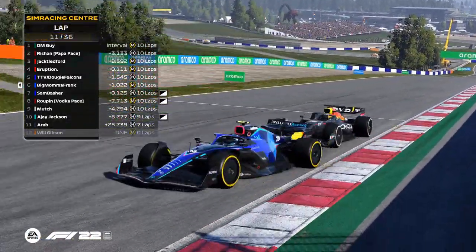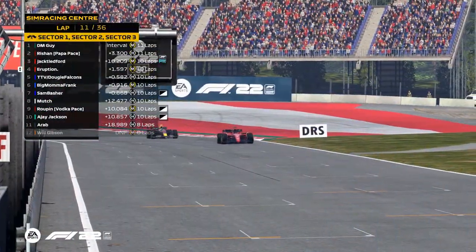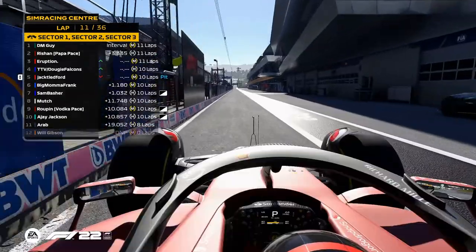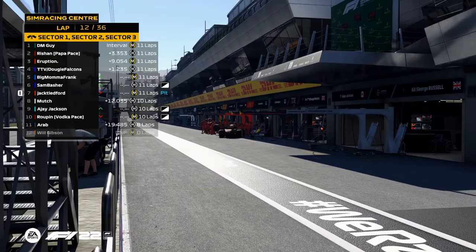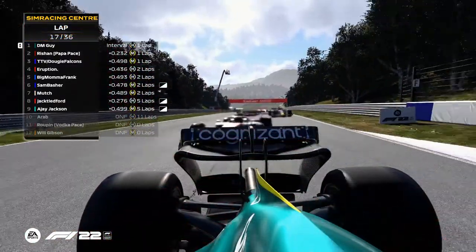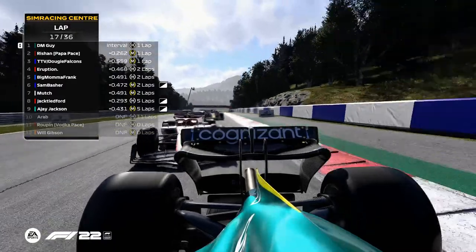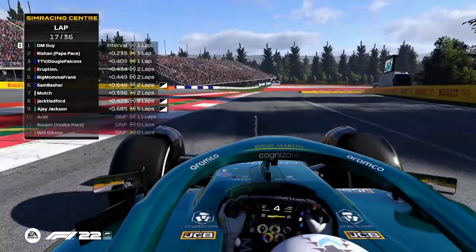Big Mama brakes nice and late and gets it! Pin is off the track again. The Ferraris would have to double stack — I haven't seen a double stack in this 2022 game yet. But let's not worry about that right now. Jack dictates the pace for the safety car restart.